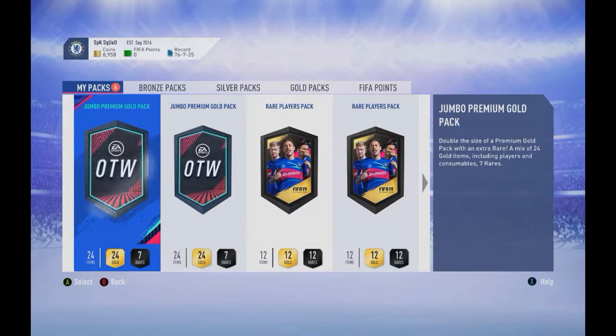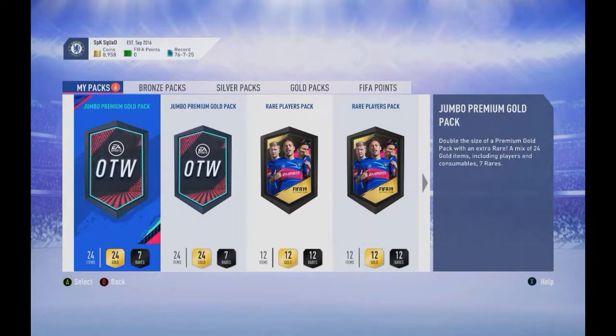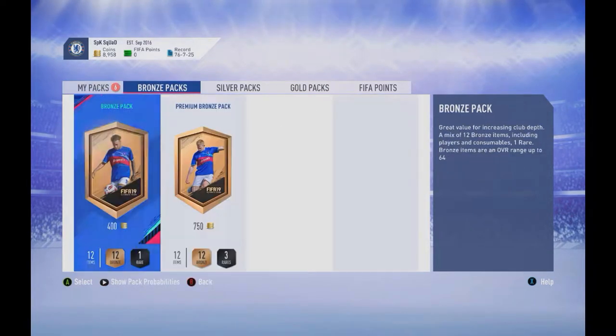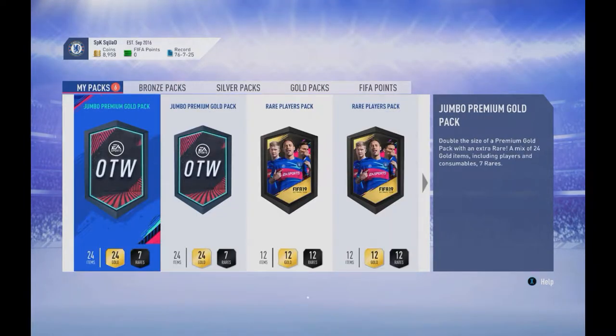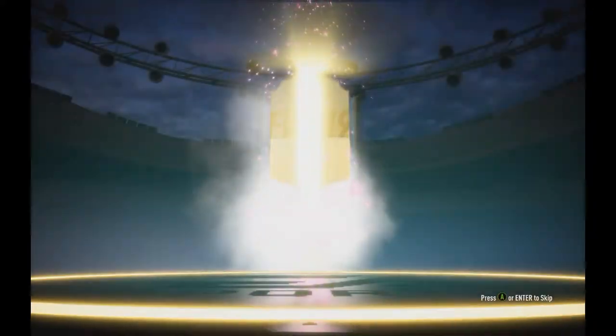For the third pack, I feel like I just need to slow down a little bit — maybe the luck will change. Let's go. Come on, give me a walkout, give me something. It's not even a board. At least we got a soccer player — at least we're not getting the same players.